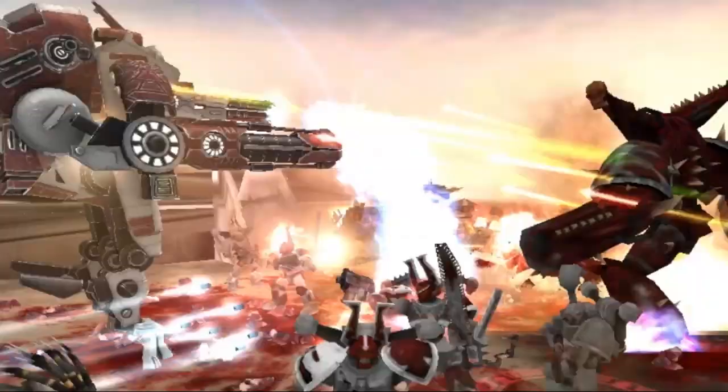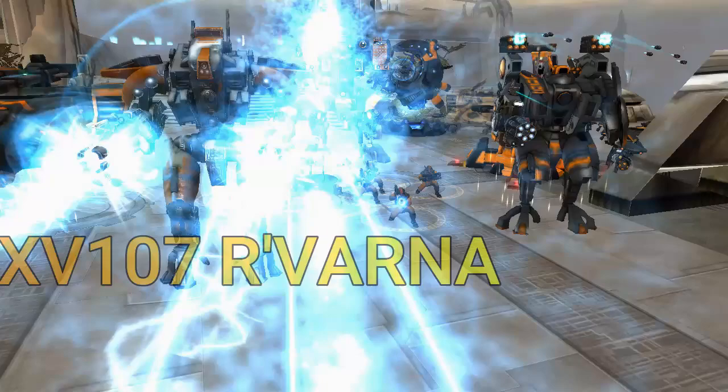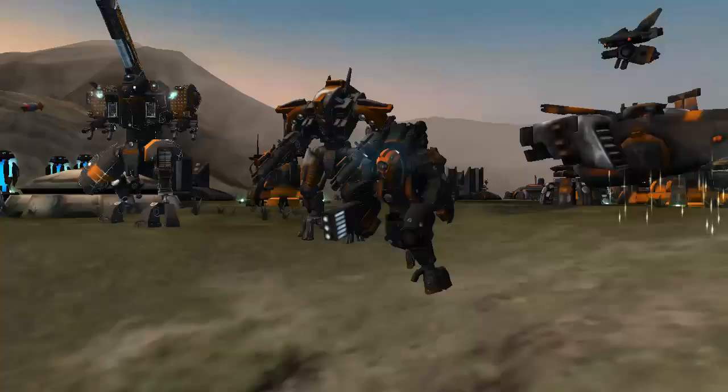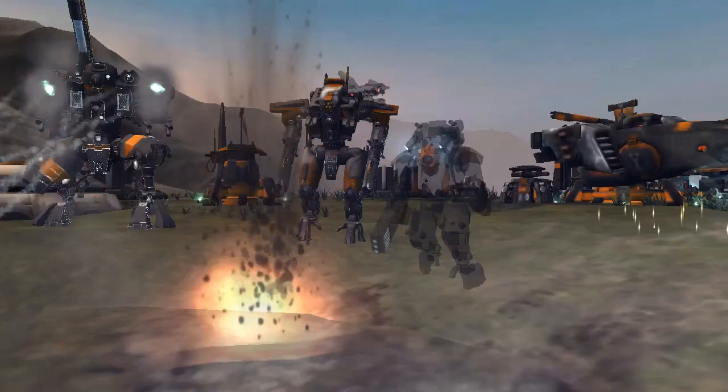The XV-107 R'varna is an extra long-range unit effective against infantry and vehicles. It may be slow and less agile than the other suits, but what it lacks in speed, it makes up for in raw power!